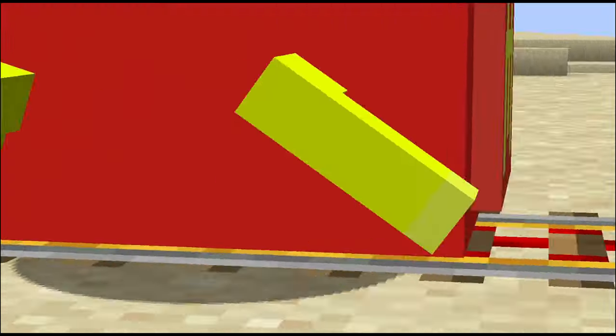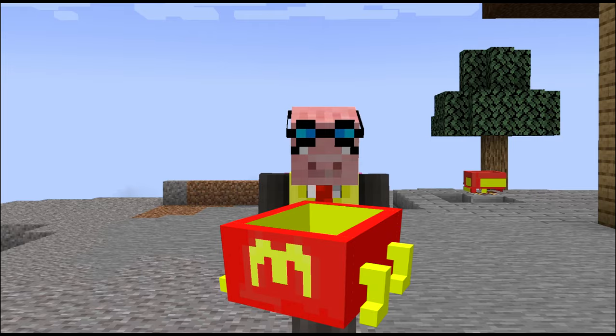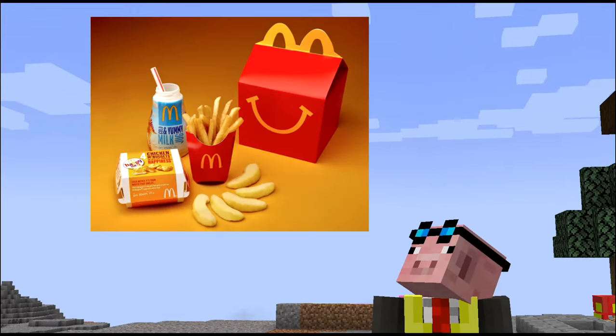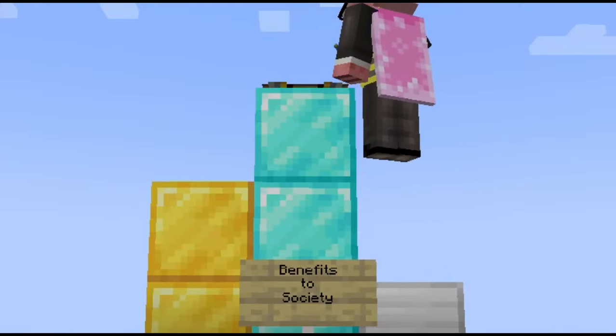What you're seeing here is a minecart skittering away on its little yellow legs, and yes, it is reminiscent of a familiar restaurant's packaging. So why on earth have I done this and what is its benefit to society?